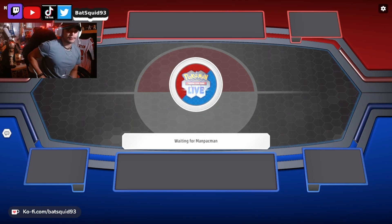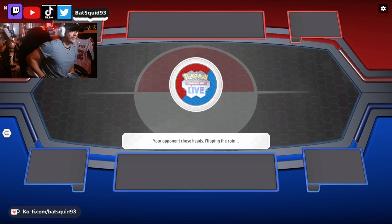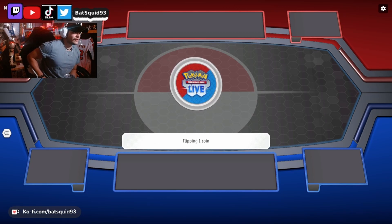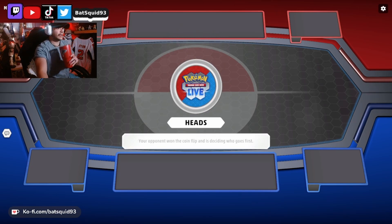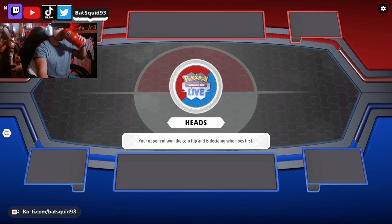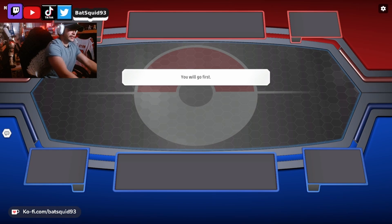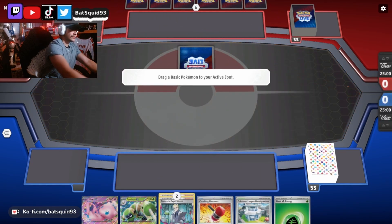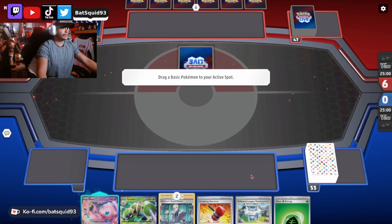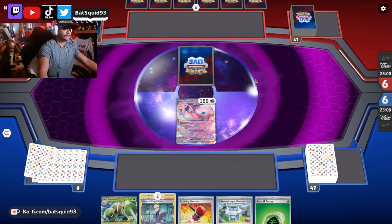Yesterday I played about eight games and six of them ended in people just giving up — they didn't want any beef with it. Let's see if we get any wins with this one. We got Mew, not too bad. Nice thing about Mew is they got that free retreat so it's a good pivot.